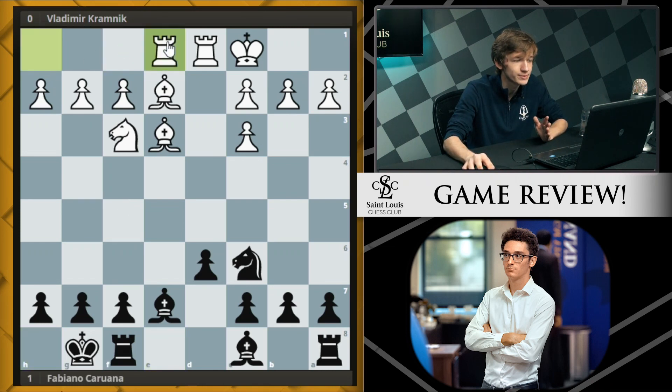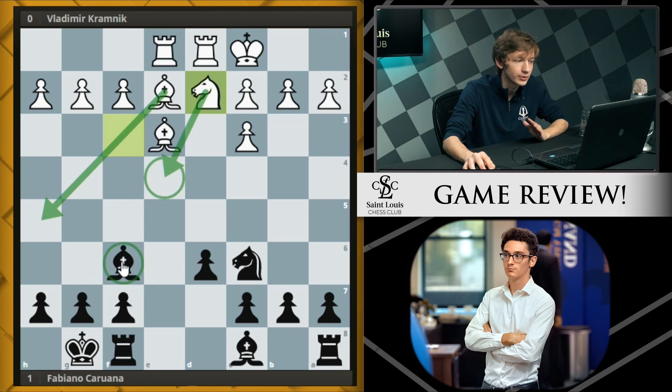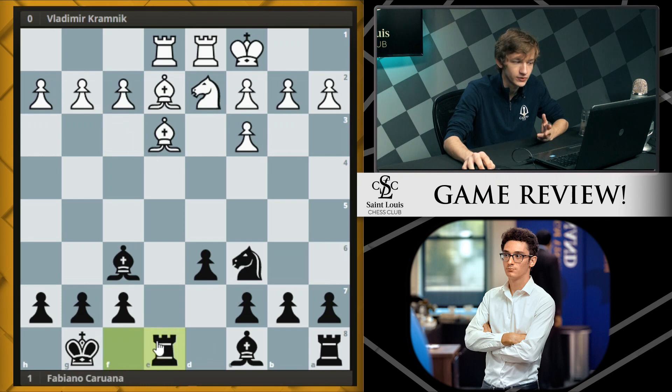Rook e1 was played, bringing a rook to the center. Bishop f6 was Fabi's choice, getting the bishop off this file and putting pressure on the fractured structure of white's queenside. White plays knight d2, freeing up the diagonal for the bishop and eyeing the e4 square, where the bishop might become a little trapped. Rook e8 from black is very sensible - there's one open file on the board and you have to control it.